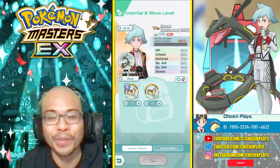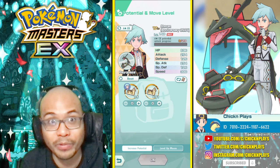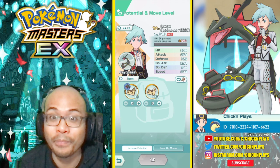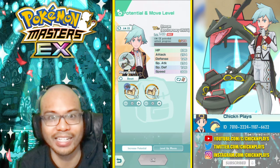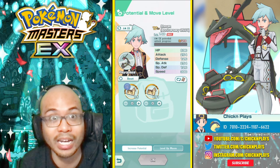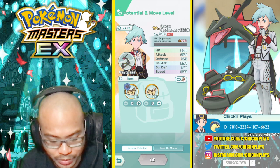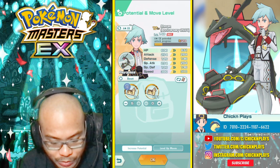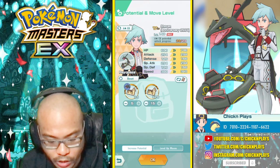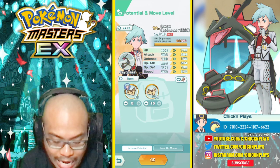Hey everyone, welcome back to another Pokemon Masters video featuring Steven Anniversary 2021 and Shiny Rayquaza. Today I'm going to be making this Sync pair a 6-star EX, giving a potential increase with all 25 star potentials, and putting on the new outfit. This is also a chance for everyone to get an idea of what the 6-star EX is like right now.